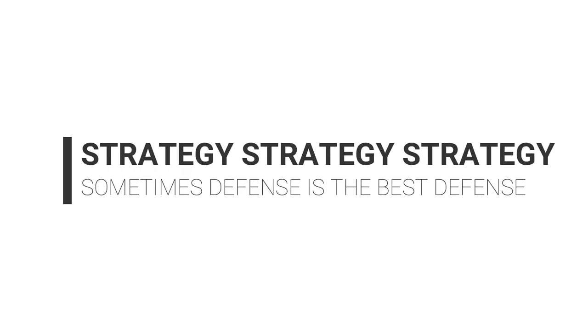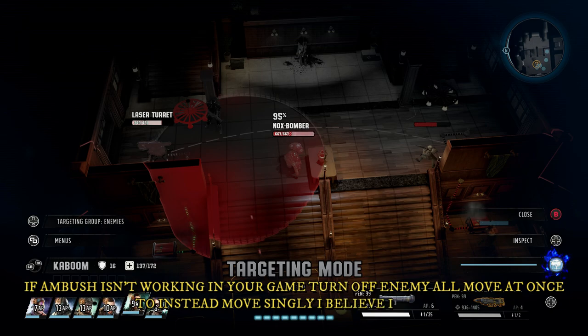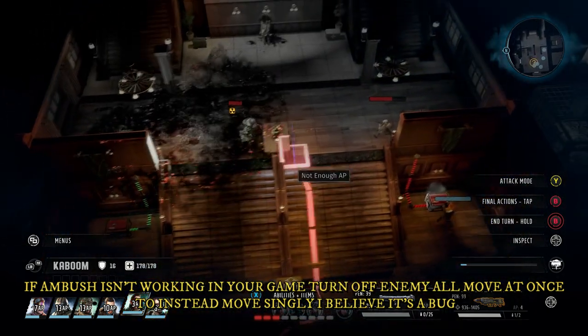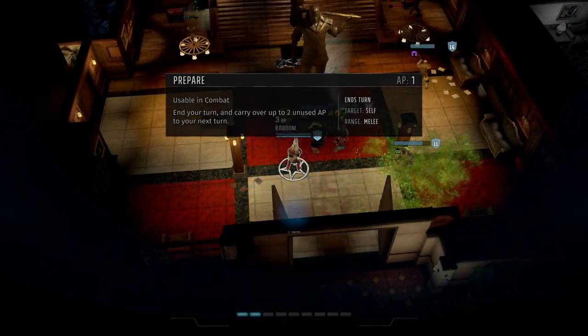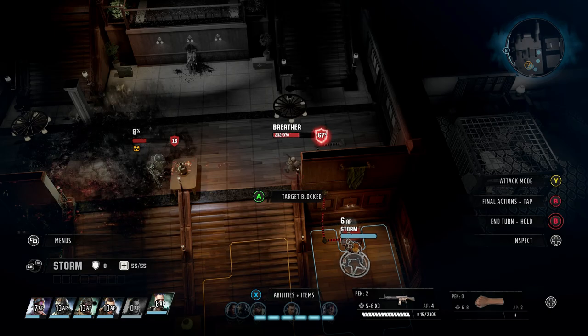Don't always push up the map. If you're worried about getting massacred, put some of your players in ambush. A classic example is your snipers — if you've got one or two characters with long range, put them in ambush so that when the enemy gets their turn, you'll hit them as they're coming towards you. Hiding and surviving is a lot better than running up the map and getting absolutely massacred.